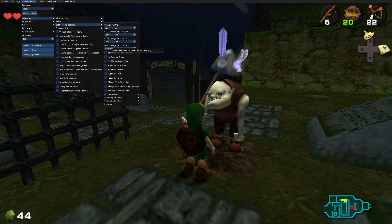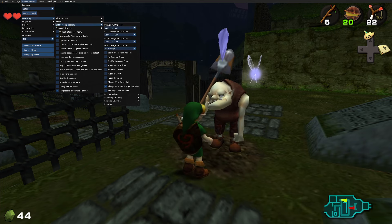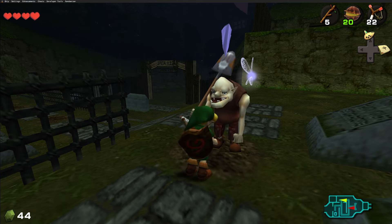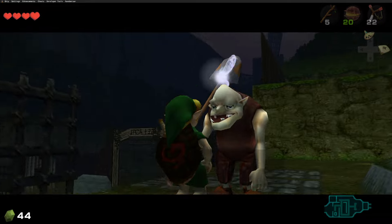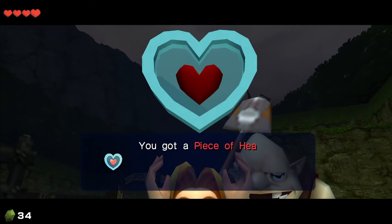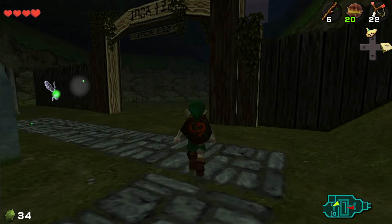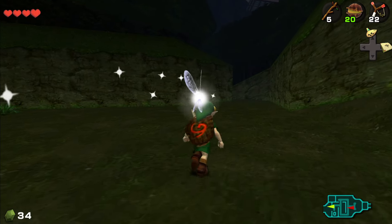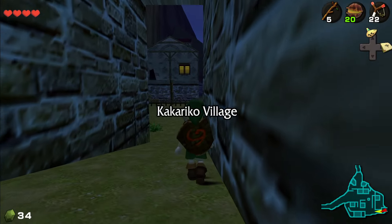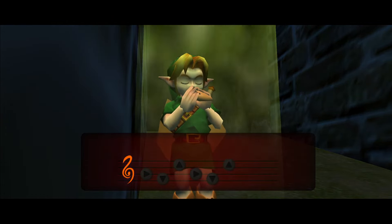I found it — it's under Difficulty Options. It's 'Always Win Dampé Digging Game,' and you can also set it to always win the Goron Pot, which I might do just to save time. Now that's enabled, if we just talk to Dampé we should get the heart piece right out. There you go — heart piece! I didn't want to spend ten years getting that because games of chance just aren't fun to me in Zelda games. We'll play the Sun Song once again so we can do all the daytime stuff of Kakariko.